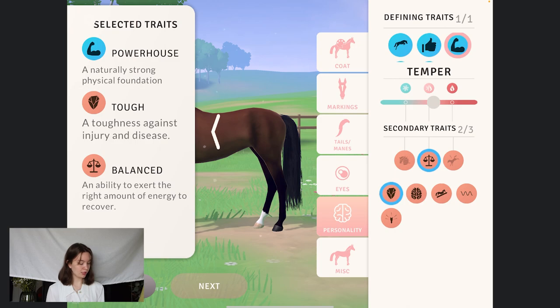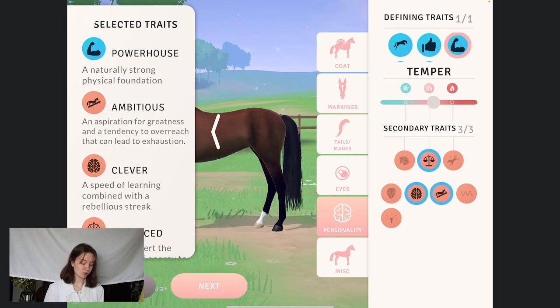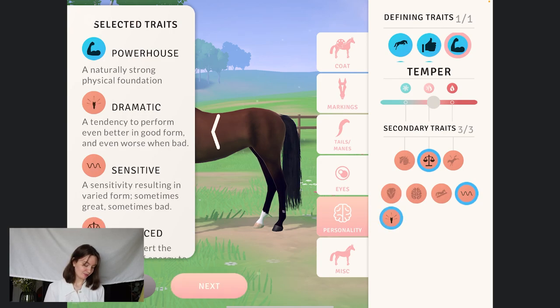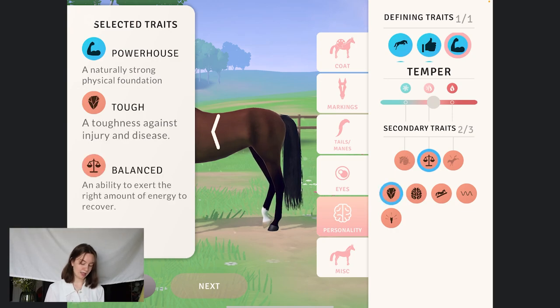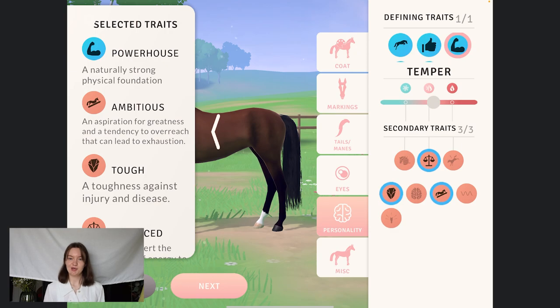Then we have more secondary traits where you can choose a bit more freely. We have the tough one — it is tough against injury and disease. We have some clever ones, so it's fast at learning but with a rebellious streak. We also have the ambitious one, so it wants to do good, which is super nice. The sensitive one — sometimes good, sometimes bad, it listens to you but might not be in the best way. And the dramatic, which kind of speaks for itself. We wanted a tough and strong one, so I'm going to take the tough and maybe the ambitious — it has all this power, is inspired, and it's just going to help you out and do what you say.